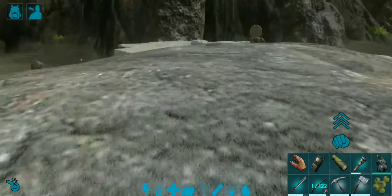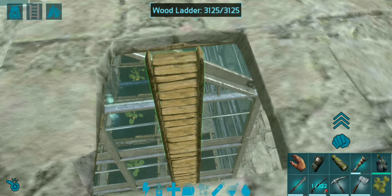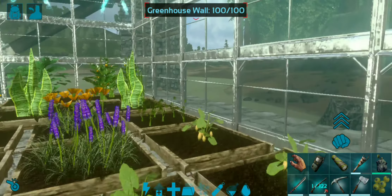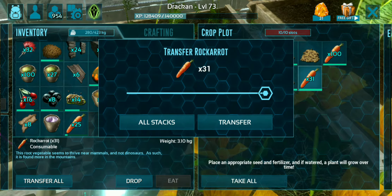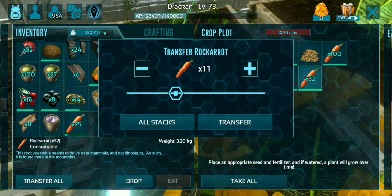Let's get to their uses later on. First of all, let's talk about what they would like to eat. There's no specific kibble for these guys, so you're better off just using rock carrots. You can use cider berries or mejoberries if you'd like, but rock carrots have worked the best, and I've got some in my inventory as well.